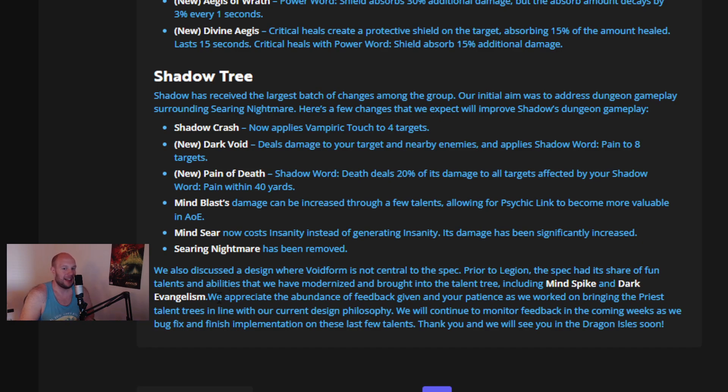This last excerpt really caught my attention: they've discussed a design where Voidform is not central to the spec. Voidform has been basically the core of Shadow Priest since Legion. Prior to Legion, the spec had its share of fun talents and abilities that they have modernized and brought into the talent tree, including Mind Spike and Dark Evangelism — bringing back a Cataclysm-style playstyle. Mind Spike was a really fun spell where you mashed it and then exploded the stacks for massive burst damage. This could bring back a heavy-hitting single-target Shadow Priest that has been gone for a really long time.